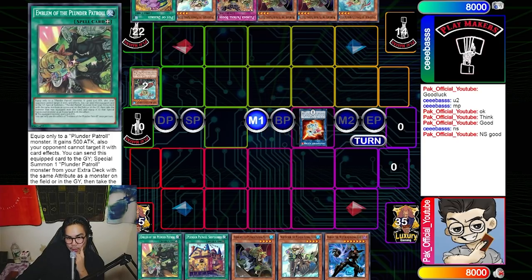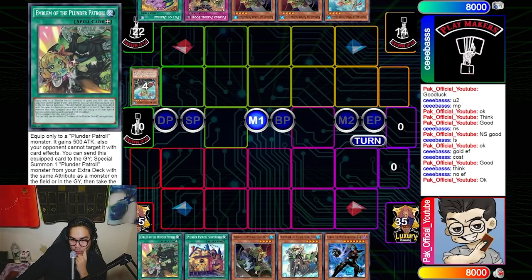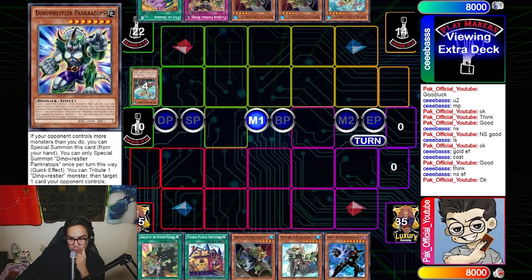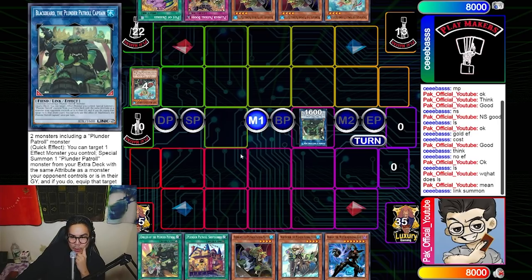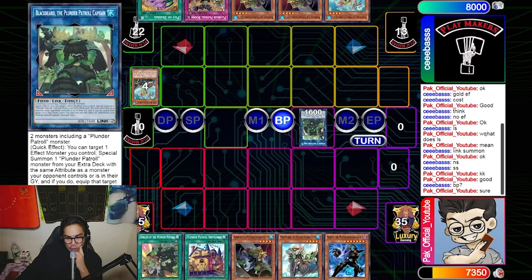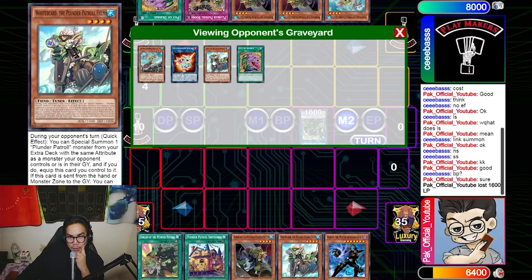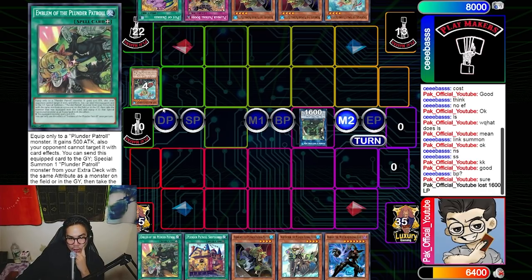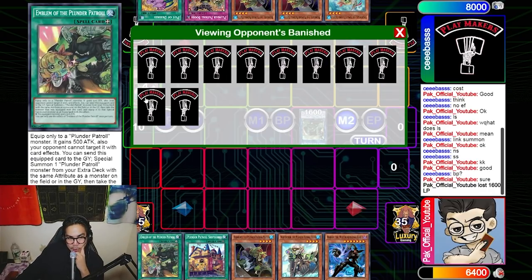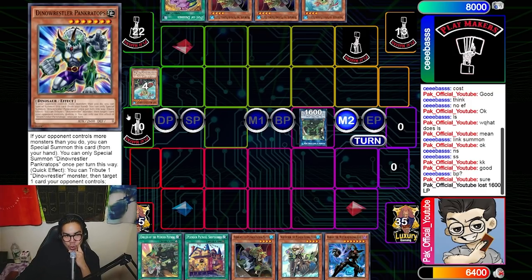He's going to make Amirage, use the effect to dump White and summon back Hair, but he uses no effect on White — I'm not sure why he did that. He just makes Blackbeard directly. If he was going to make Blackbeard anyway, he should have just summoned off White. He attacks for 1600 and passes. He couldn't make Bahamut Shark because he didn't have Bluebeard to extend, and he only banished one Hair and one Bluebeard out of three copies each.